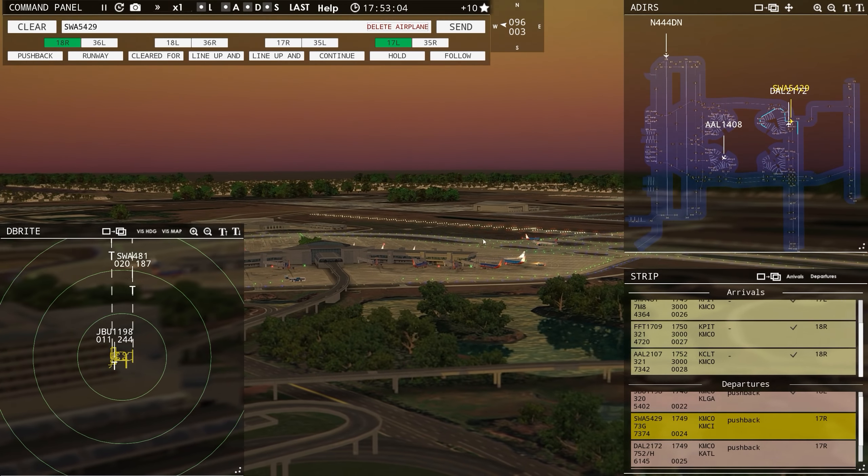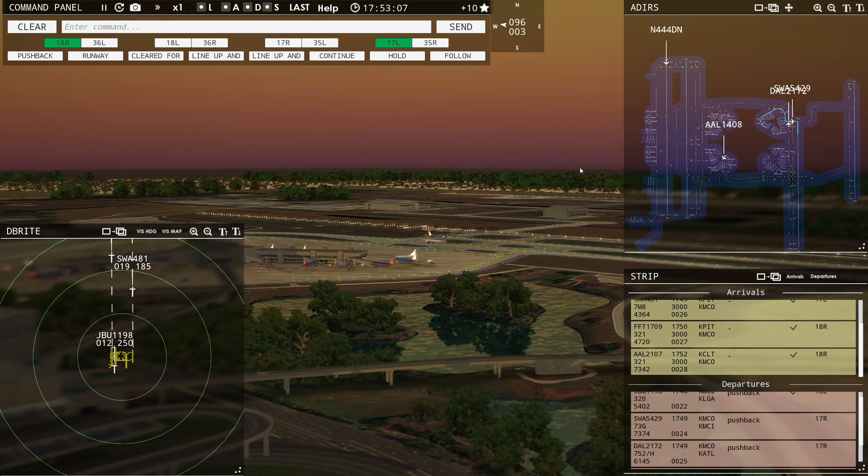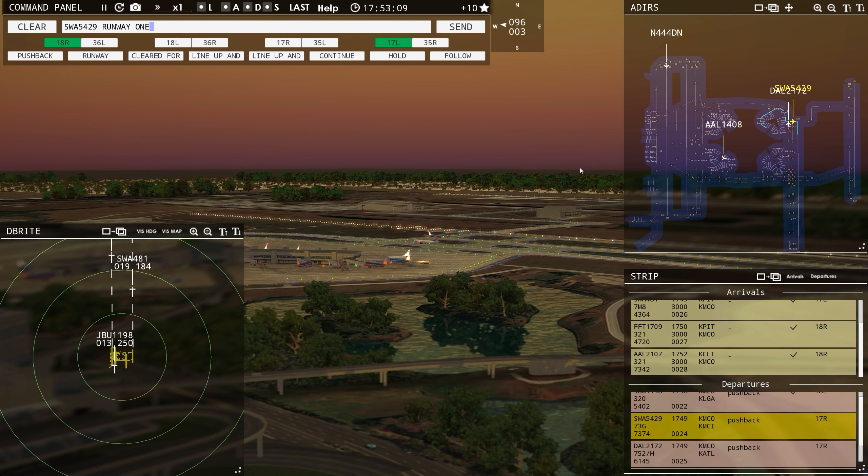American 2107, runway 18 right, clear to land — he's going to be number three. There he is right over those little houses. Southwest 542 Niner, runway 17 right, clear for takeoff. They figured it out over there — didn't hit each other. Look at that!